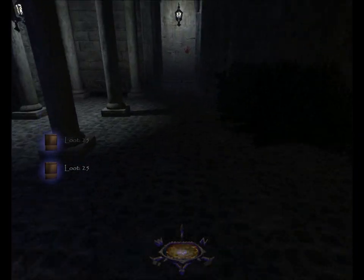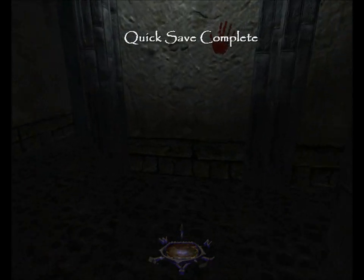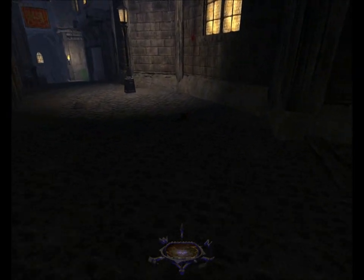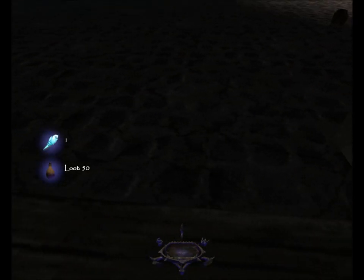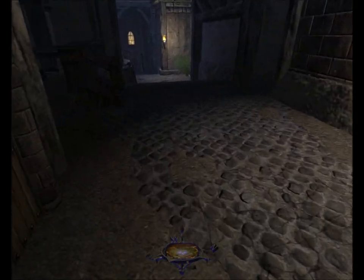I'm gonna get the water arrow and the purse out of the sewer grate, and then grab the moss arrow out of the bush and listen to another conversation. The purse is worth 50. Let's grab the moss arrow and listen.